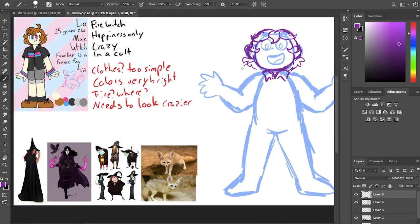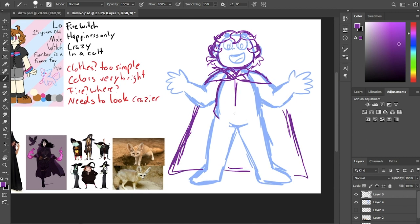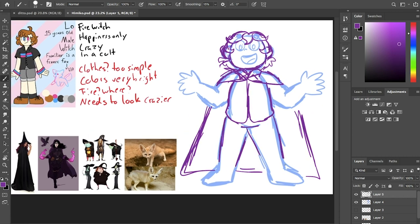You also don't have ears on your drawing, but I decided to give him really big ears because he has the fennec fox related to him. Fennec foxes' number one trait that most people think of is their really, really big ears. I thought giving Lo really big ears would help connect him to this familiar he has. When I came up with his outfit, I had a few references of witches and of course the foxes. I think the basic idea of a witch comes through no matter what their gender is.